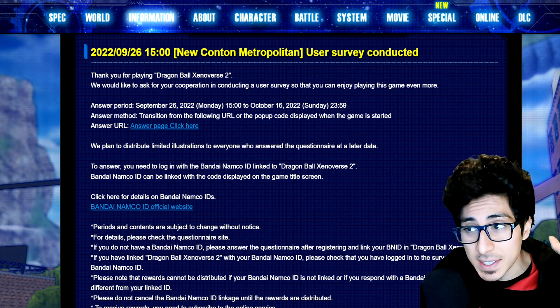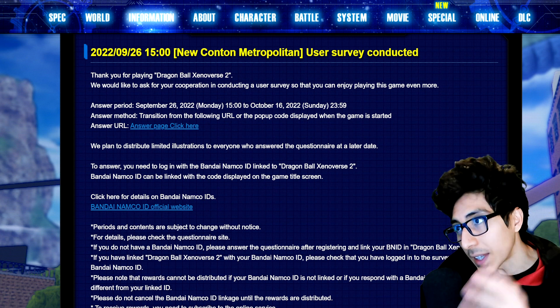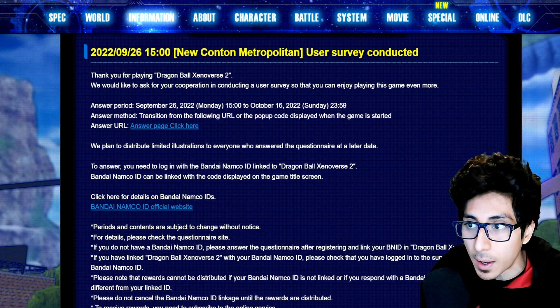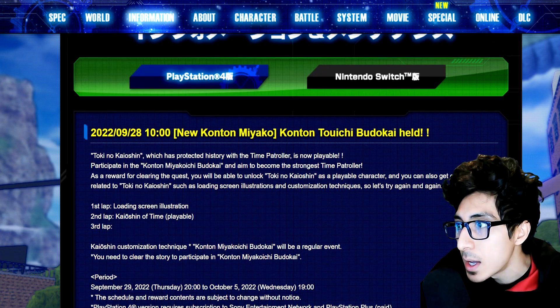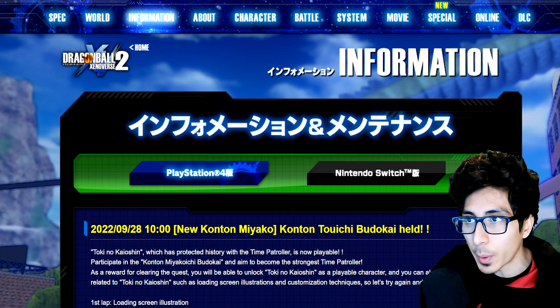Once you've linked your account, go take the survey. After you finish it, it'll detect your completion. Don't expect the artwork immediately — it'll be distributed later, I'm assuming when the survey ends, and they'll drop it in your in-game box.